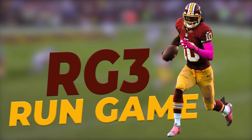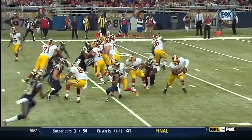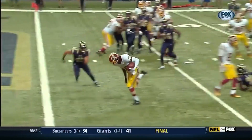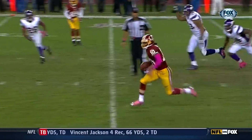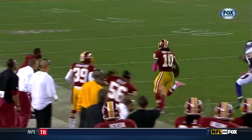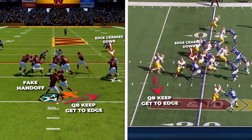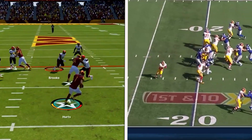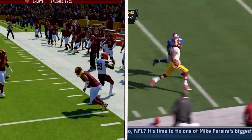On top of their normal run game, what set Washington apart was how they could add the athletic dynamism that Robert Griffin III brought to the table. He took the NFL by storm with his jaw-dropping athleticism, adding a whole new element to the wide zone that we hadn't seen before. They brought in the read option and were one of the first teams to make it a major component of their offense. If Griffin saw the edge crash down, he was going to pull that ball, get to the edge, and make magic happen.